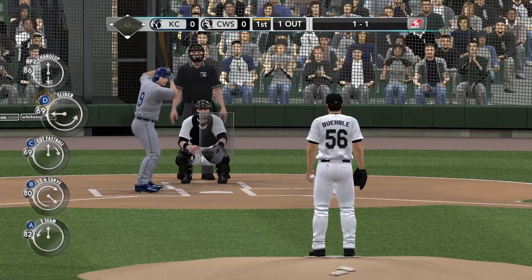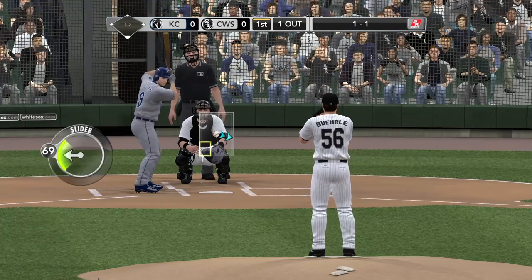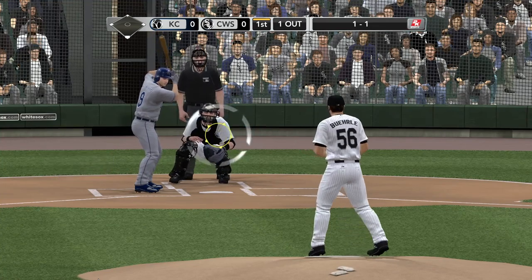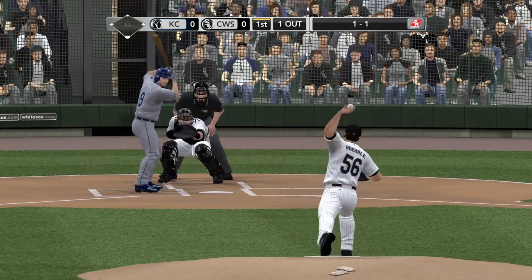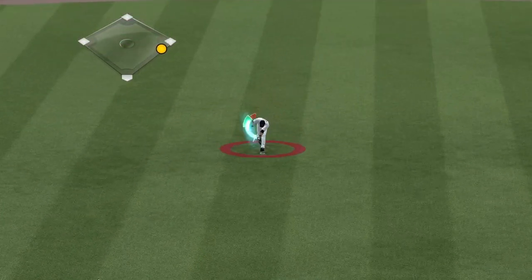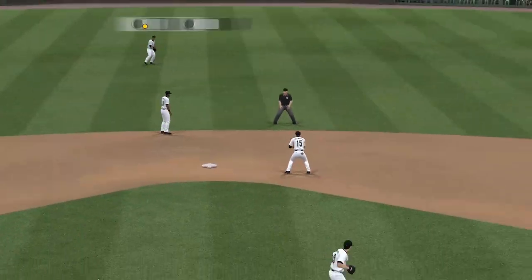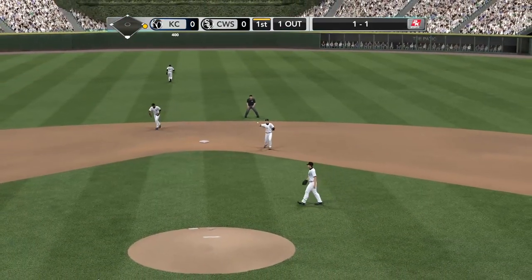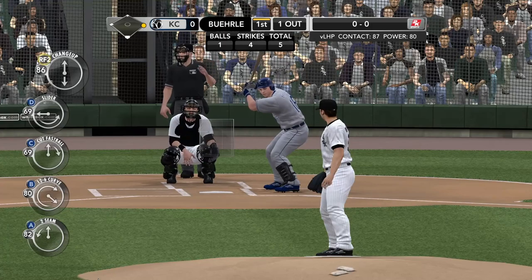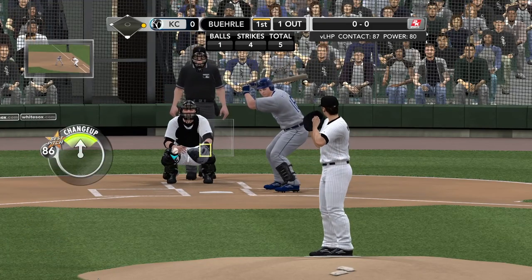Mark Burley again established himself as the ace of the Chicago White Sox staff. You talk about a guy who doesn't throw hard, but he keeps the ball in play — he makes his fielders work behind him, and that's why everyone loves playing with him. Swing and a line drive — there it is, that's our first hit of the ballgame. For Mark Burley, he has turned into a real horse, a guy who pitches well and often, and deep into games.